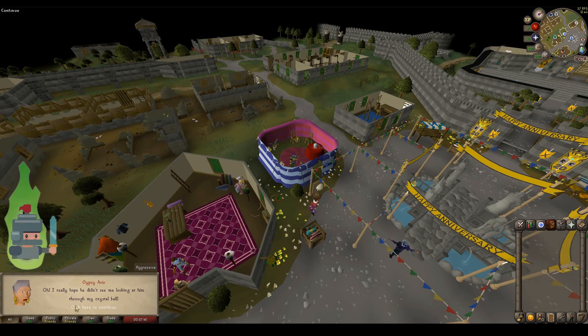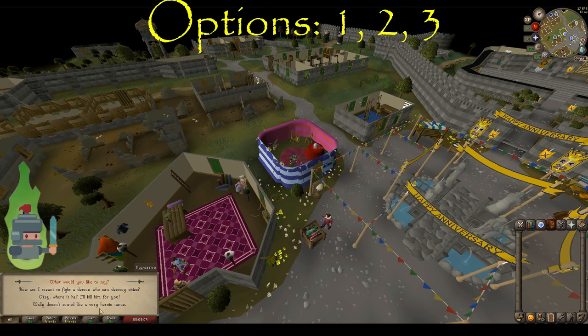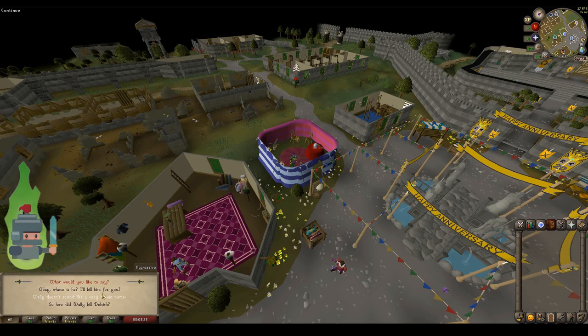We need to get the sword Silverlight and then interrupt the dark wizards just after they revive Delrith and banish him back to wherever he was — some interdimensional prison or something. Work your way through the different narrative options. The quickest path is to select options one, two, and then three. This will explain about the great hero Wally, the previous hero whose sword Silverlight was the weapon he used to kill Delrith. Work through the narrative at your own pace.